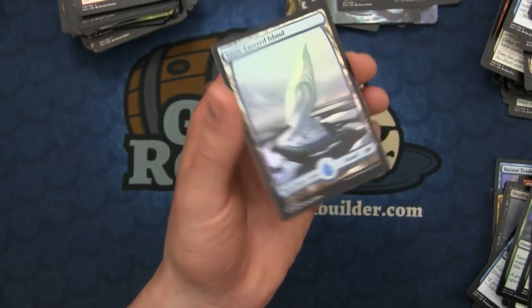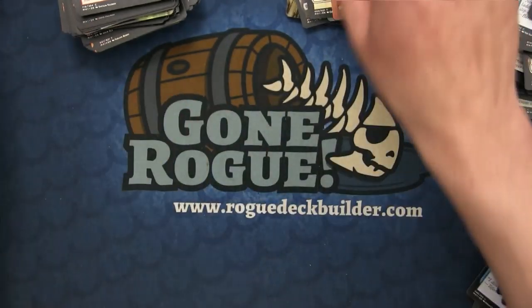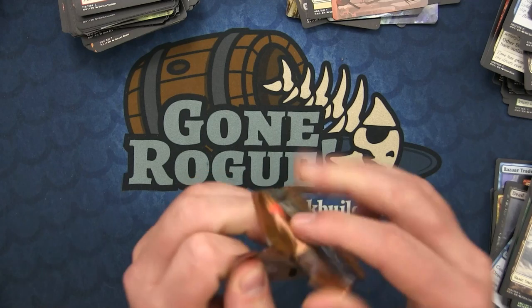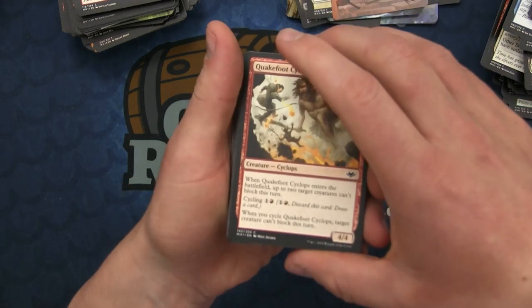And a foil snow-covered Island - that is a pretty full-art foil snow-covered Island. So far a pretty good box: got a Sword, two mythics so far have been pretty decent, and we got two lands. Not bad.